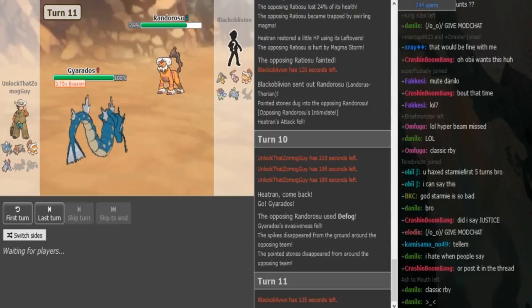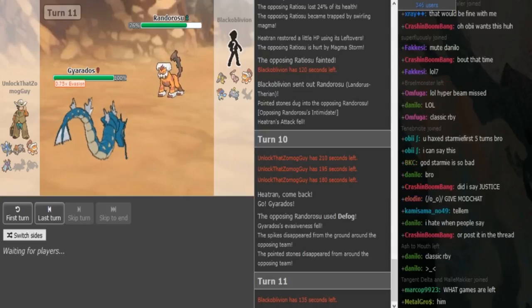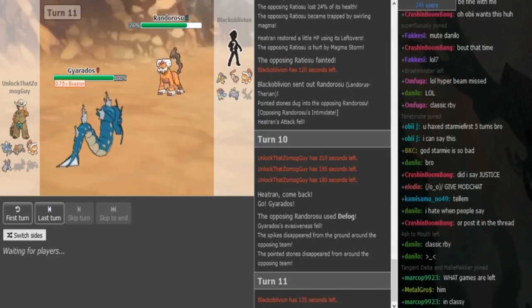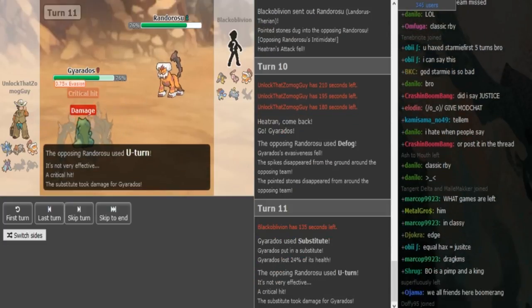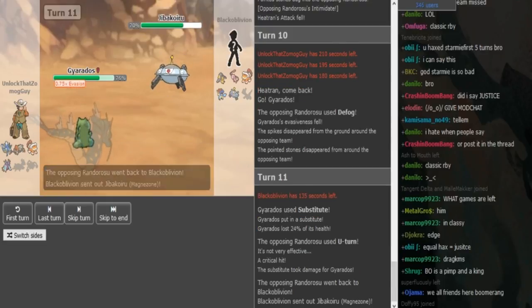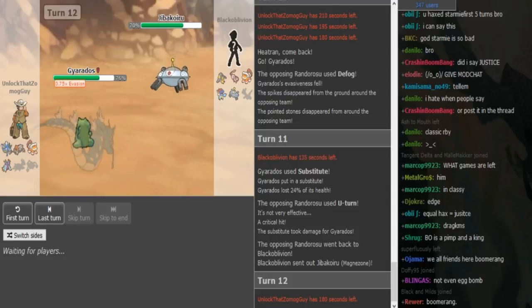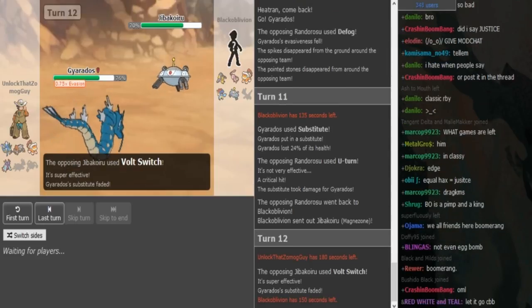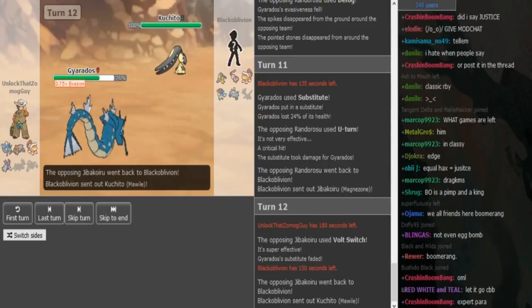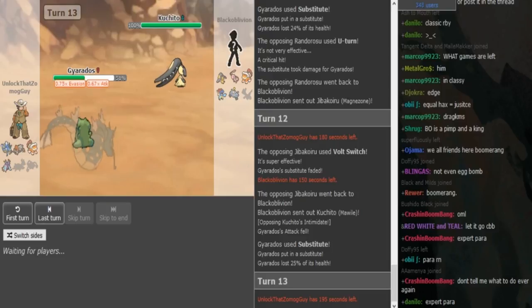Zomok is either gonna Dragondance, Waterfall or Sub — those are his three options depending on his set. Sometimes Gyarados runs Taunt, Dragondance, Z-Bounce and Waterfall; sometimes it runs Sub. This one runs Sub. Black Oblivion U-turns out and can just go into Scarfed Magnezone, Volt Switch to break the Sub, and then go to Mawile or Landris to get an Intimidate off — most likely Mawile. Scarf Zone is pretty nice here because he can act accordingly: if Zomok didn't have Sub he could have just gone Mawile to Intimidate, but with Sub he goes Scarf Zone, Volt Switches to break it, then Intimidates.